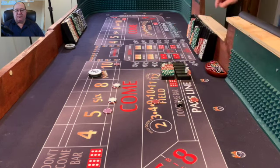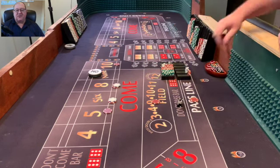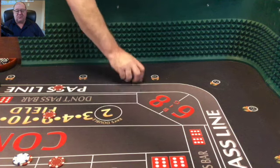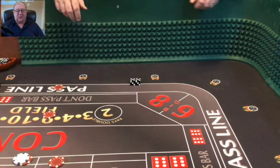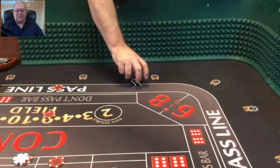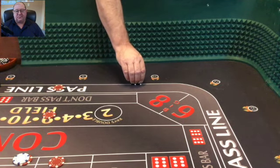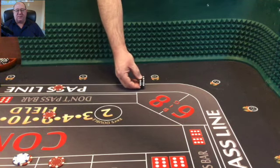My bottom tray is where I'm putting my winnings. The top tray started with a $1,000 bankroll. We collected those, and the next win should be a press.